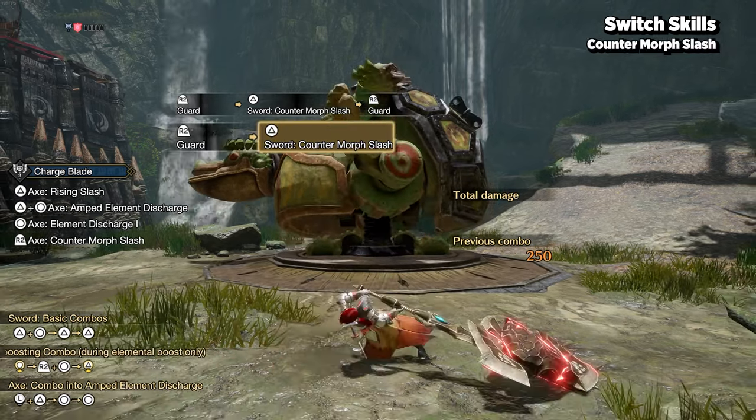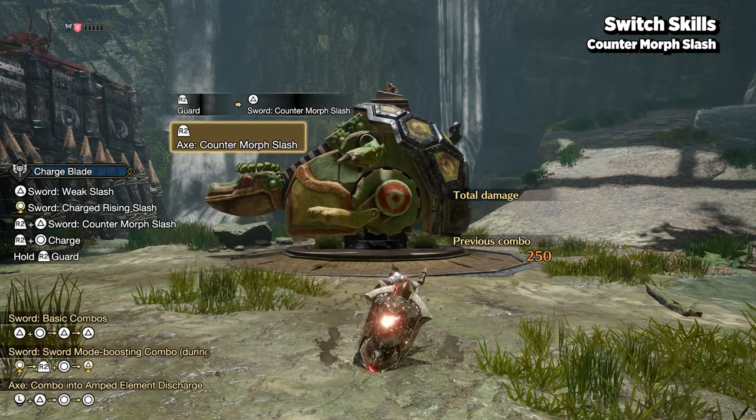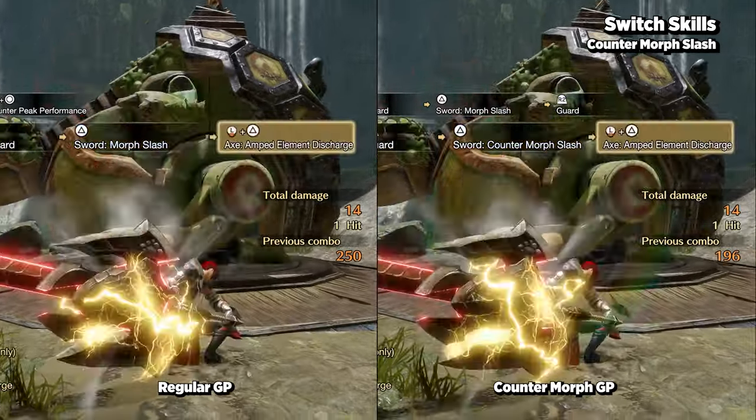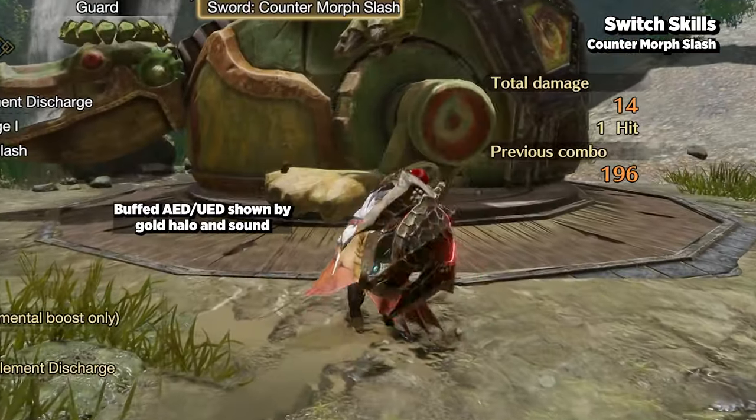Replacing the normal guard point, counter morph slash replaces your morph attacks with longer guard point animations. The benefit is that the animation is longer, so you have a higher chance of landing the guard point, and perfect timing your guard points buffs the next phial damage attack.